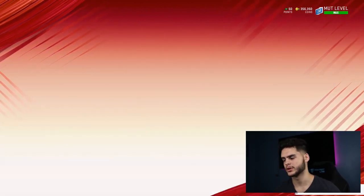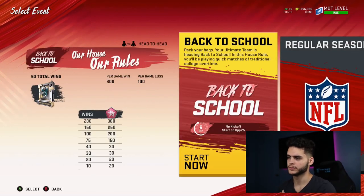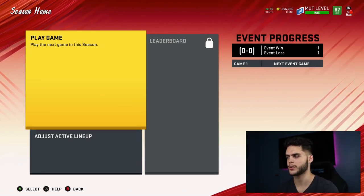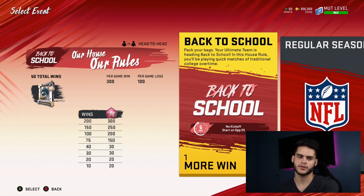Head over to head-to-head seasons and go to the house rules. Once it loads, click on 'Seasons: Back to School.' If you want to know where you're at on objectives, go back to the objective tab because the in-event screen doesn't show it properly. It just shows the current event info — like 200 wins for 300 trophies, and you get the NAT pack at 50 wins.